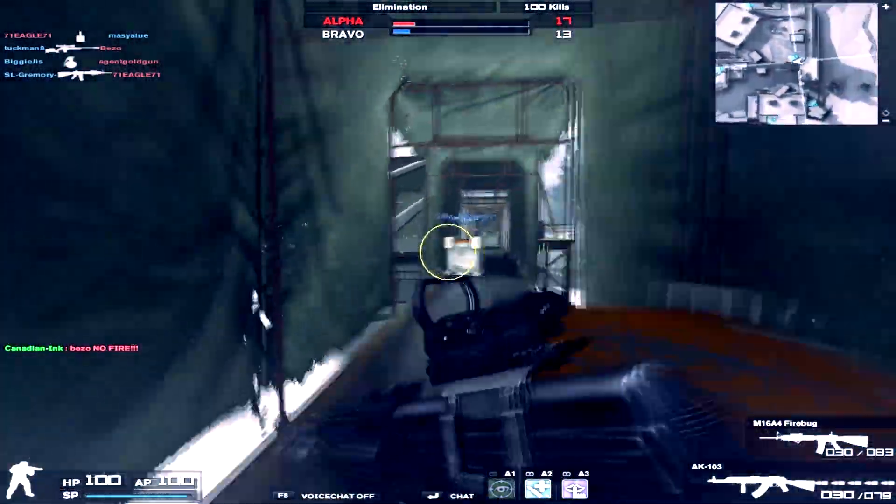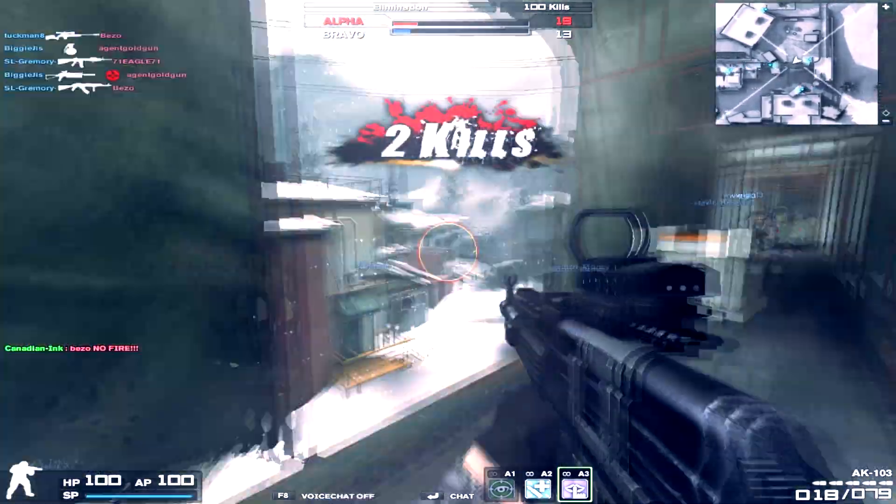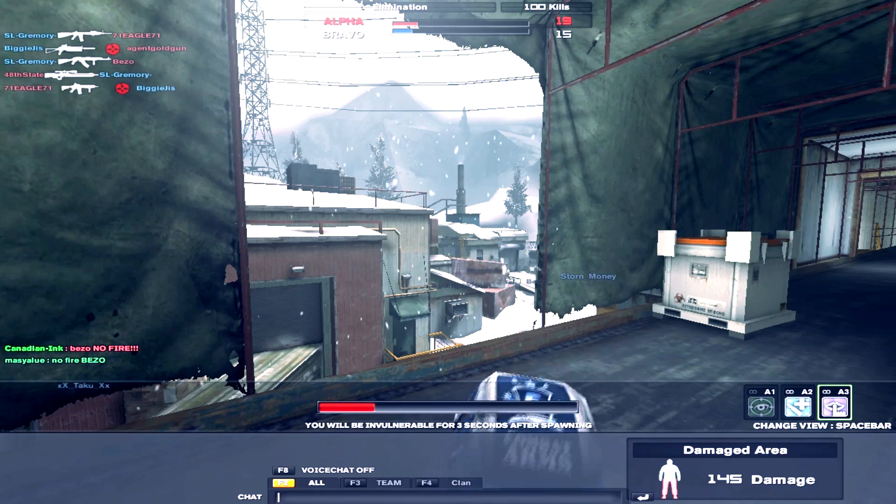If the center of the 3D model of your character is not on the same level as the grenade radius blast, you will not take damage. Try this on the stairs in Death Room, or anywhere there is a staggered set of stairs.